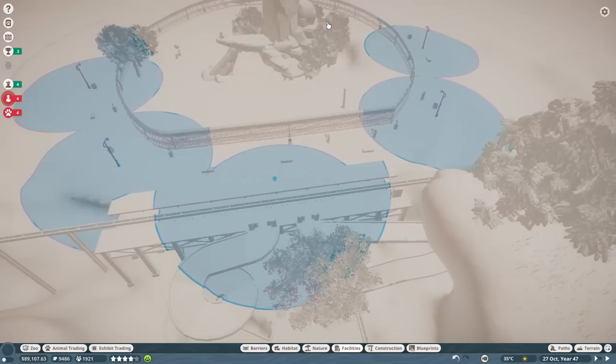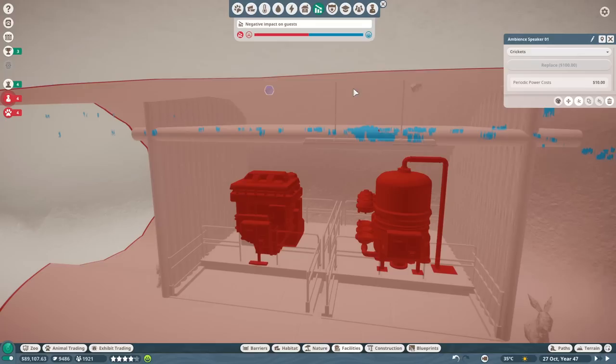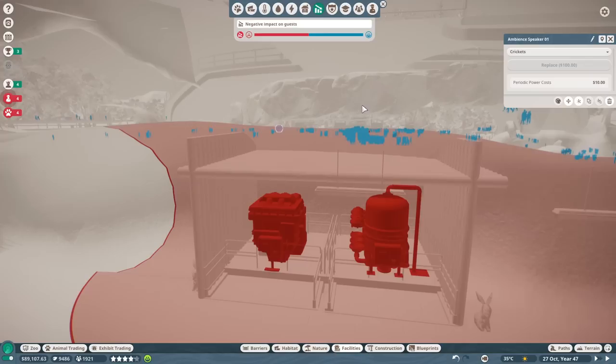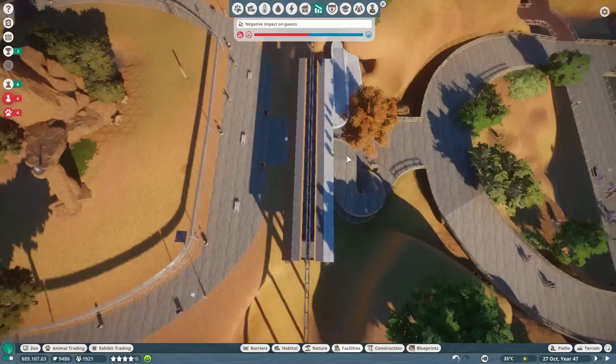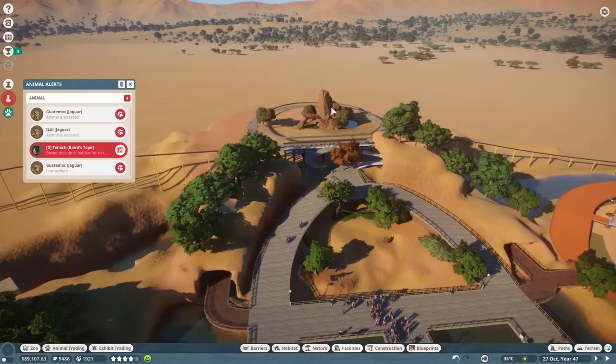I believe that's everything we need up here — I believe we're good to hit play. I also took care of the negative impact, by the way: hot tip from the comments — putting down ambient speakers will really greatly help reduce the impact radius. It helped tremendously here and you can see the impact radius is no longer along the path. One problem solved, at the very least.